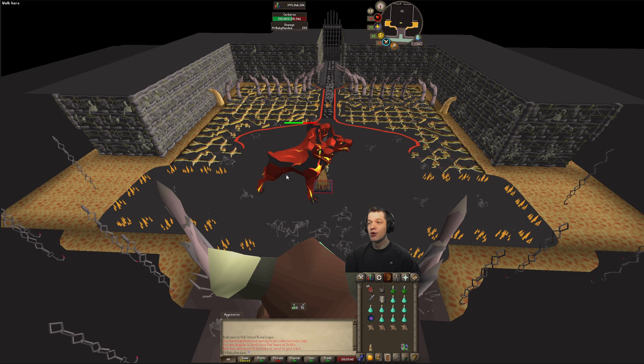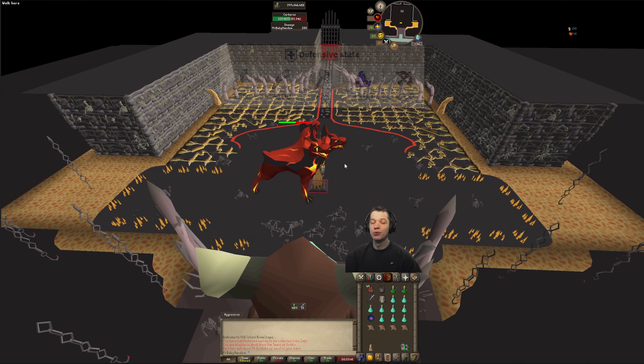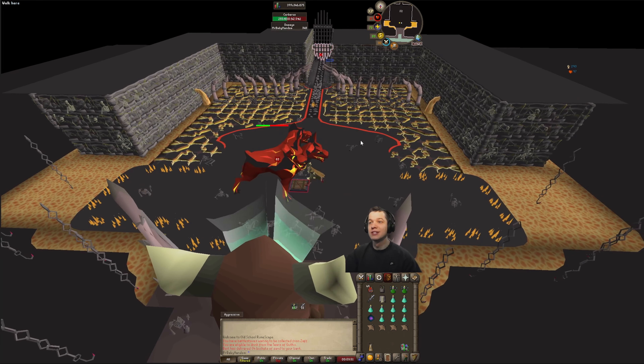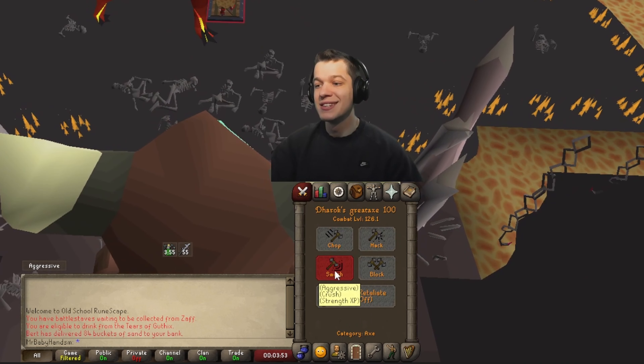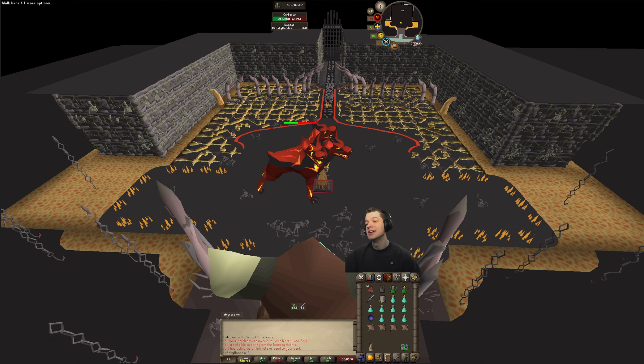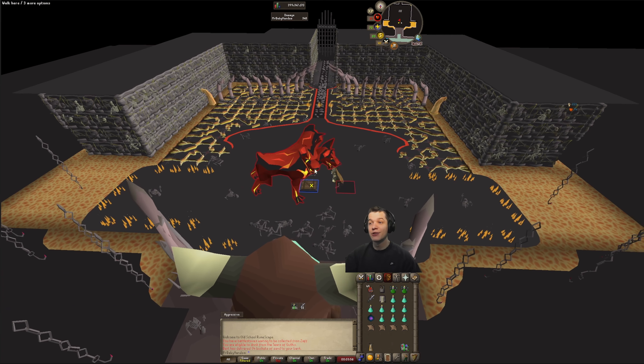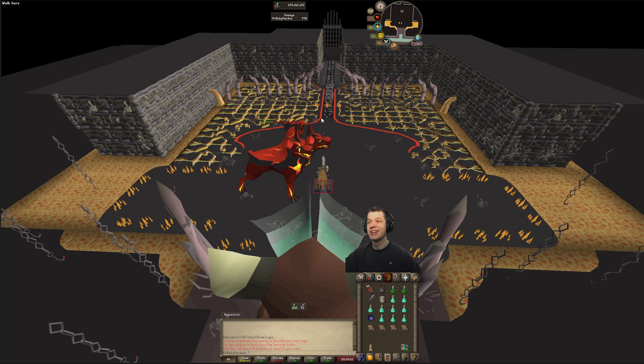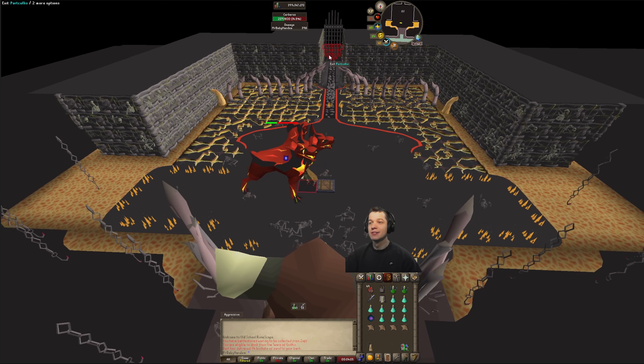One thing to mention for this setup: Cerberus is actually weaker to crush. He only has 25 crush defense as opposed to 100 slash defense. So when you're using Darok's you definitely want to be on the smash attack style — it will actually increase your accuracy by 7%, which I believe speeds up your kills by about nine seconds per kill.